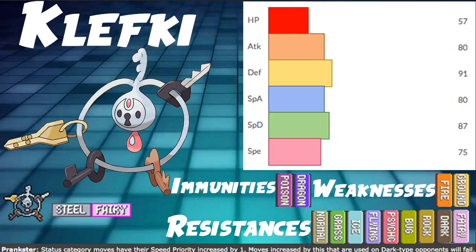Grimmsnarl might do it better this gen. It's a little bulkier, has a bit more offense when you have to use attacks, has Fake Out, and dark typing is pretty cool for a Prankster mon because Prankster Taunt can't affect it from things like Whimsicott. But this is the Klefki video, not the Grimmsnarl video, so let's get into it.